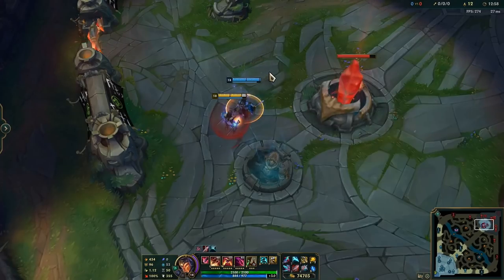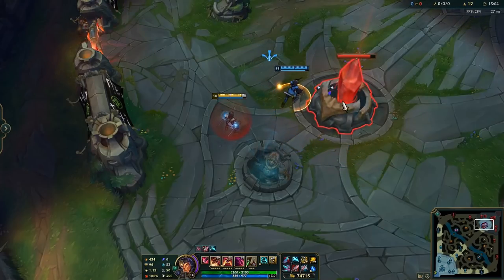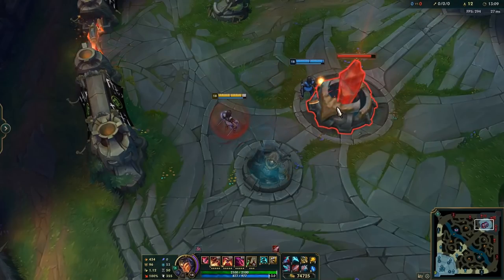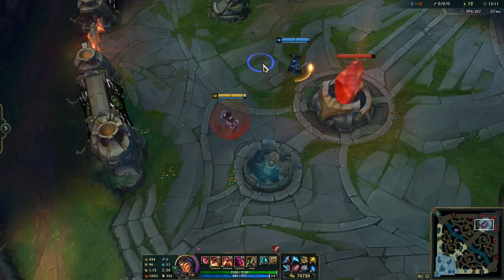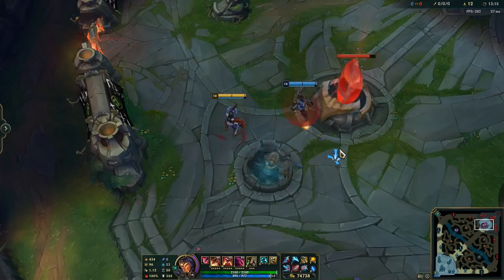Some people complain about not being able to attack the Nexus or inhibitors with the Shaco clone. The reason is simply that the clone is very bugged. The way to attack the inhib with the clone is to use ALT and right mouse button — pressing R alone does not work. If you press ALT and right mouse button, you're able to attack.